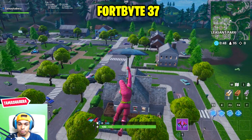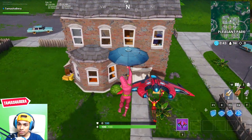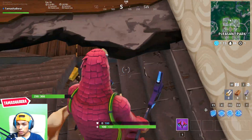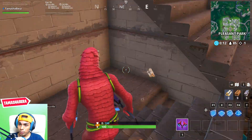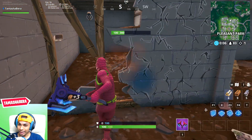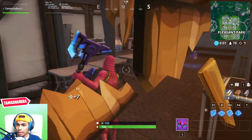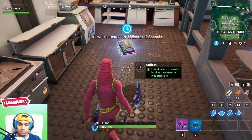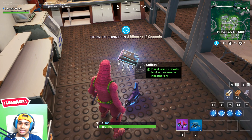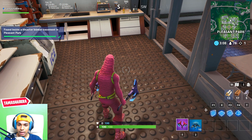Fortbyte number 37 is found inside a disaster bunker basement in Pleasant Park. Go inside this specific house in Pleasant Park, take a turn, and go underneath the staircase through a hidden passageway. Go all the way down, destroy the boxes in front of you, then take a right and destroy the wall — there's a secret doorway there. Enter it, turn left, and you'll find Fortbyte 37.